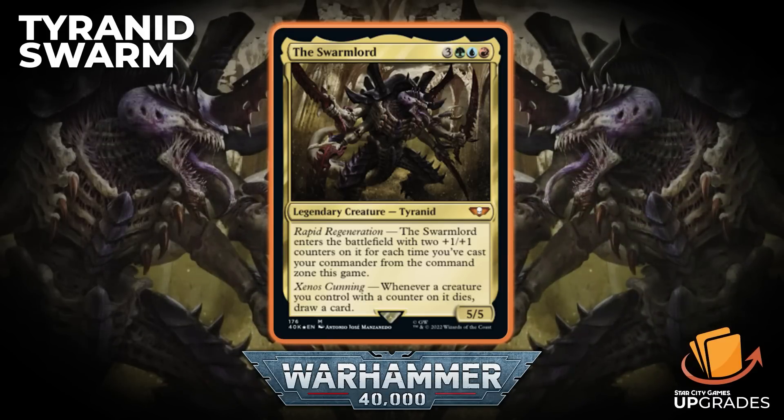Whenever a creature you control with a counter on it dies, draw a card. So it's a 7/7 if you cast it from your command zone the first time — for the most part, this is going to be a 7/7 the first time you cast it. You can get Command Beacon and things like that to work around the commander tax.